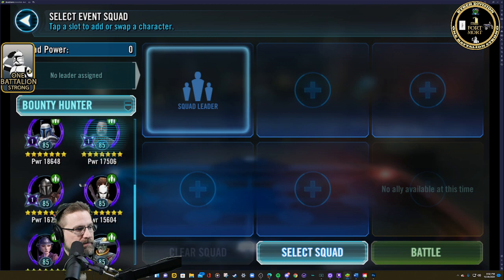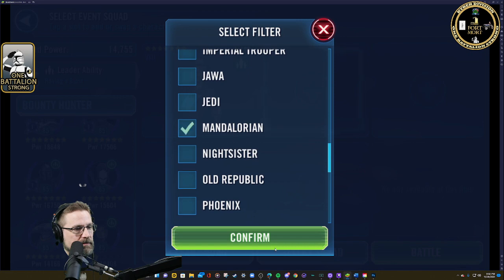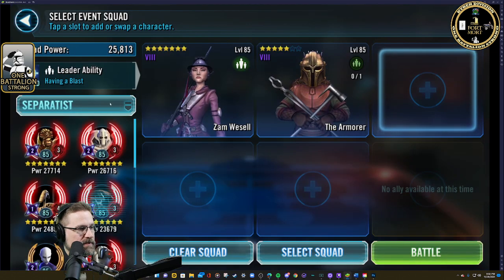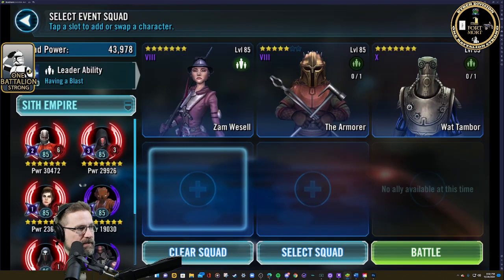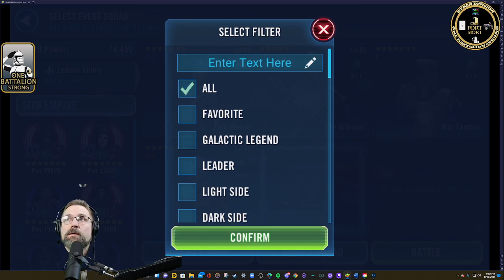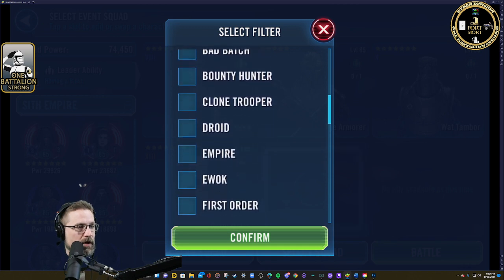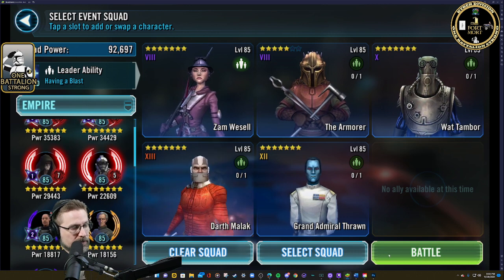We're going to go find our bounty hunter — she's only Gear 8. Now we're going to go to Armorer, also only Gear 8. Then we're going to go to Watt — everybody should have some sizable Watt, doesn't have to be 7-star I don't think. The one guy that is important is Mr. Malak — he is Relic 6. You can either go with Thrawn for the fracture or Treya for the isolate, but I like Thrawn on my squad because he's bigger than Treya and he can pass — and that's key in this one.